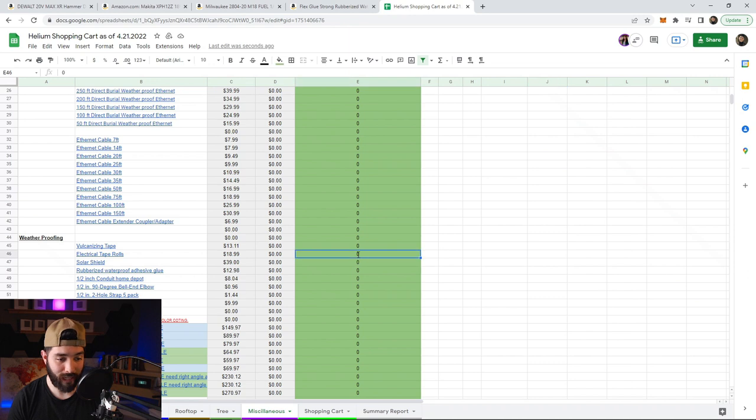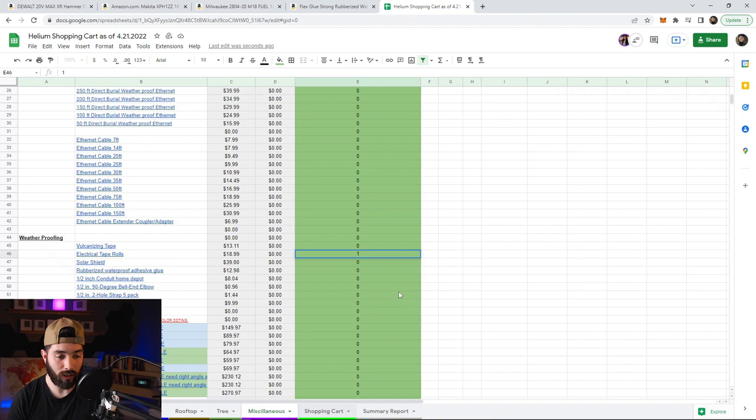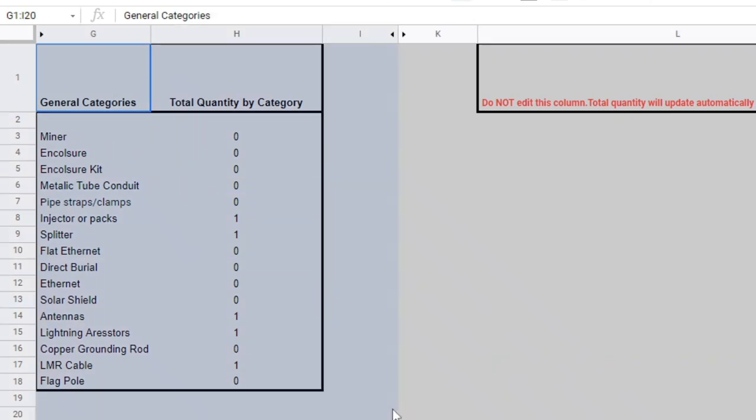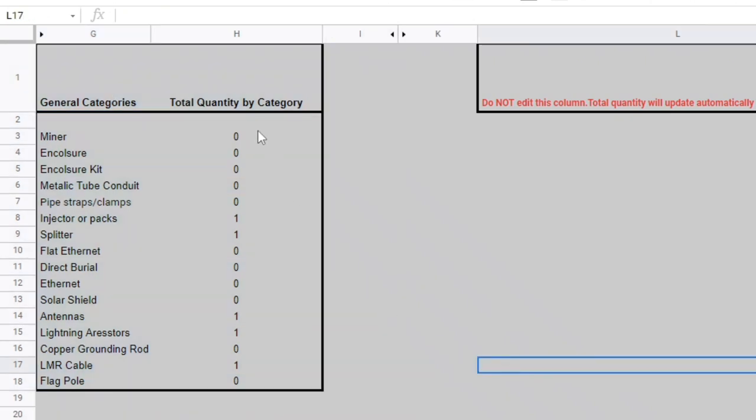After completing all your installs, you can come over to the shopping cart or miscellaneous section. Let's say you're missing something — add it here. For example, add a flagpole or some tape — add the quantity and the shopping cart is completely updated. The bottom line cost tells you how much you're spending for your entire fleet. The coolest thing is the summary report — this is my favorite part.